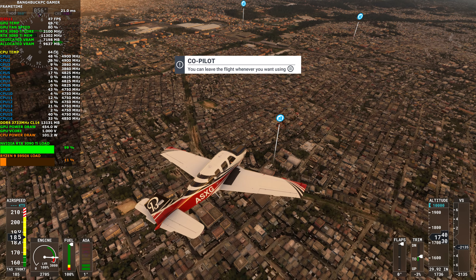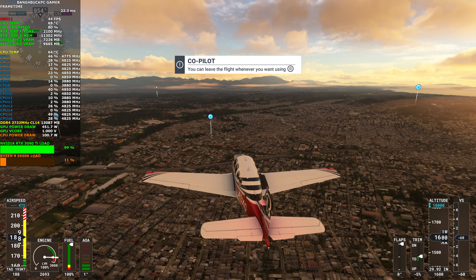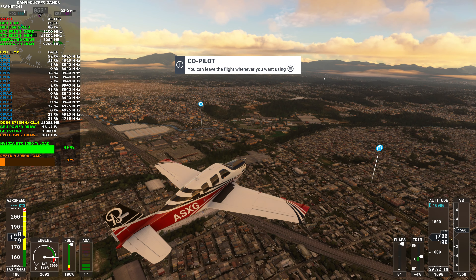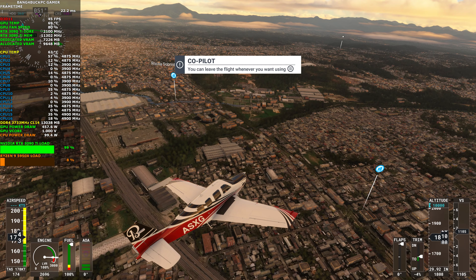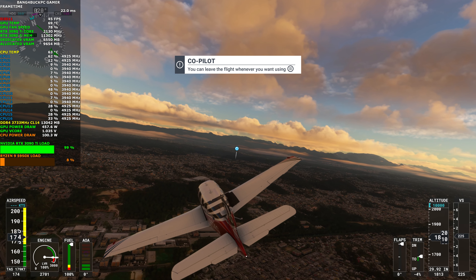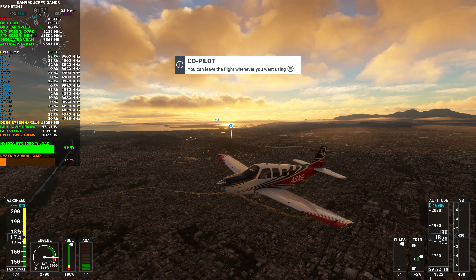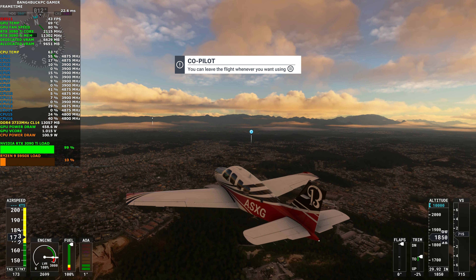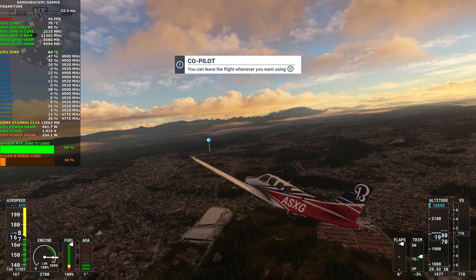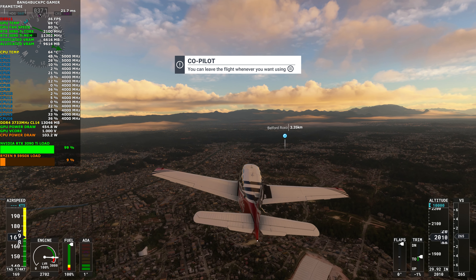Power draw is pretty high in this game — pulling around 460 watts at times. You can tell it's not going to go easy on your GPU. Even so, the ASUS TUF RTX 3090 Ti OC is still doing a great job keeping temperatures in check. I think I'm going to leave it there — that was just a quick look at Flight Simulator. It looks good as always and performs reasonably well. Nothing surprising though — I'll have to go back and compare to my previous RTX 3090 footage. Still performs okay, so thanks for watching guys and I'll see you in the next video.